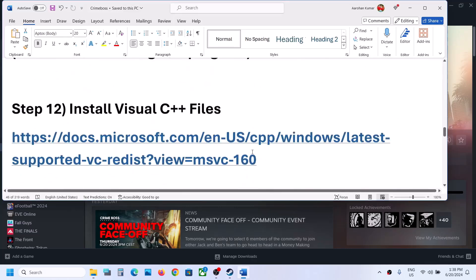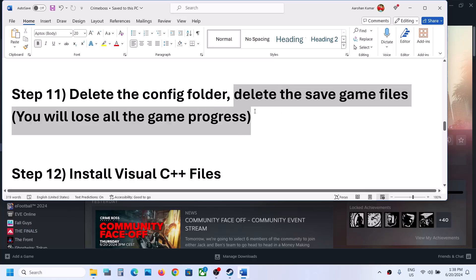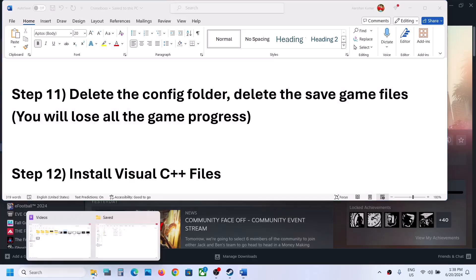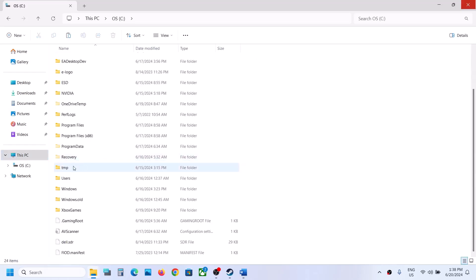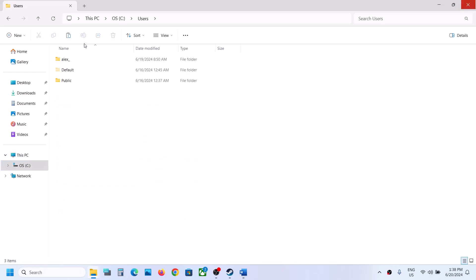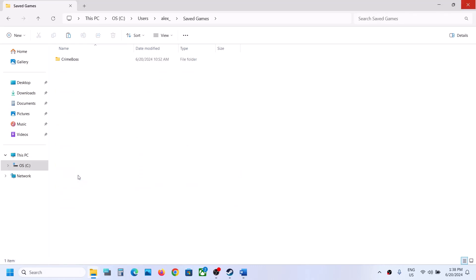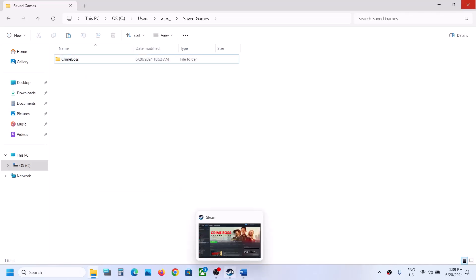If still not working, the next step is to delete the saved game files. Note that deleting save files means you will lose all game progress and have to start from scratch. To delete them, go to This PC, C drive, Users, your username folder, Saved Games, and find the Crime Boss folder. Right click and delete it, then check.